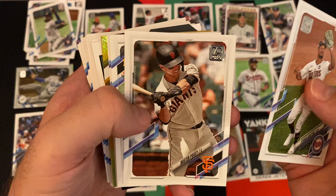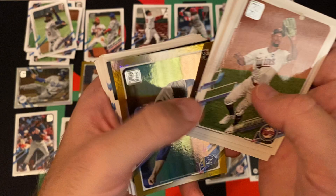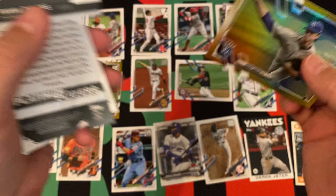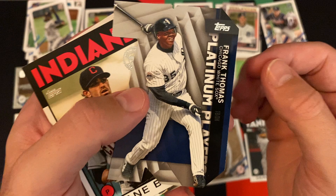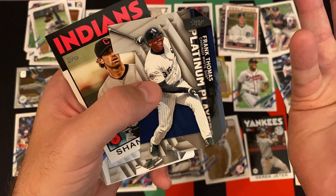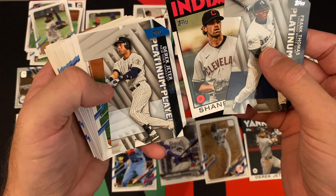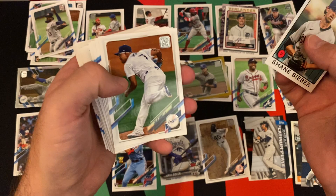We got Byron Buxton, Buster Posey, Adam Frazier, Charlie Morton, Matt Chapman, Joaquin Soria. Our gold foil card is the rookie card of Brady Singer. We got the Platinum Players Frank Thomas. There's some blue there — I think it's a blue parallel because the Jeter is the regular one and the Frank Thomas looks blue. That's gotta be a blue parallel.